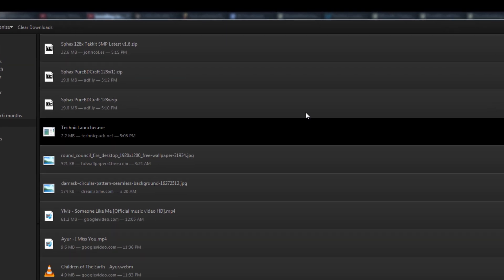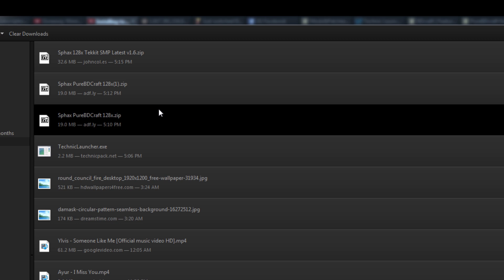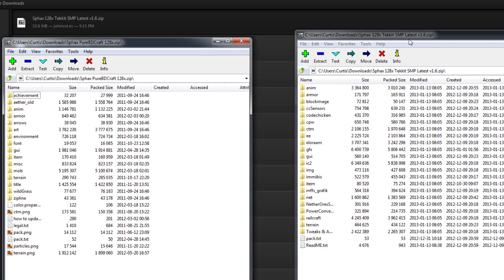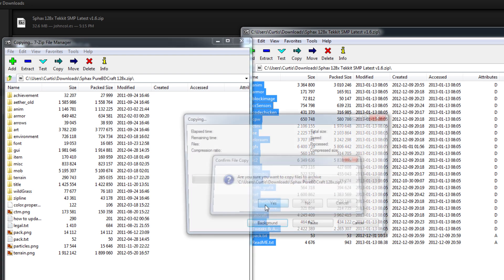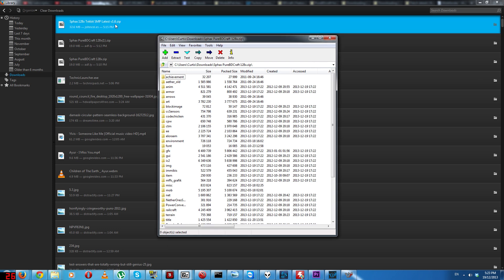After you've finished downloading, you'll be left with two files — this one and this one. You want to open up both of them along with 7-Zip, which is free and awesome. What you want to do is take everything out of the Tekkit SMP latest file and put it into the Pure BDCraft default folder, then click Yes. After you've combined those two, it's still called the BDCraft file and it's saved in your Downloads folder.